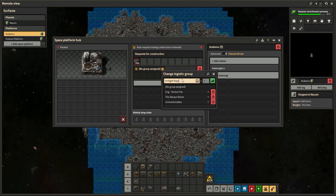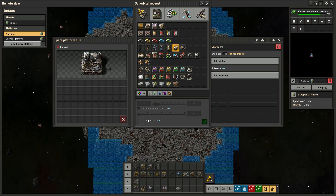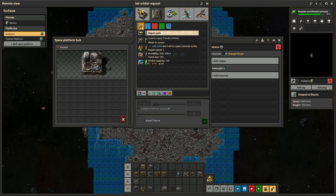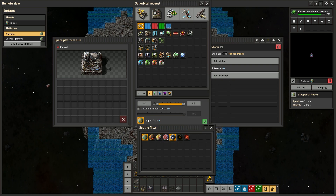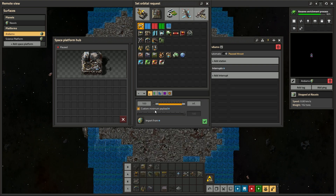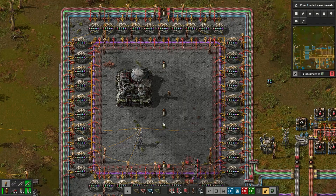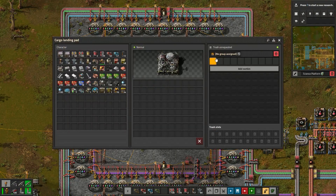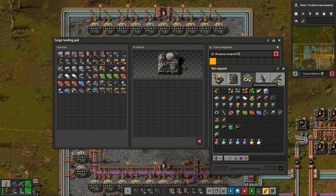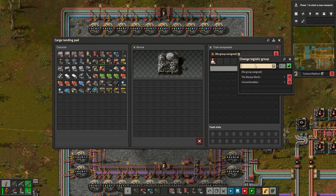Space platforms can also request materials through the hub menu system, just like the engineer's personal logistics requests. You select an item, select which planet it comes from, and then the platform will automatically request that item when it is in orbit of that planet. The final piece of this shipping structure is the cargo landing pad — you can only have one of these on each planet. Once you make one, it sends a signal to all space platforms in orbit, and any platform that has an item will automatically ship it to the landing pad.